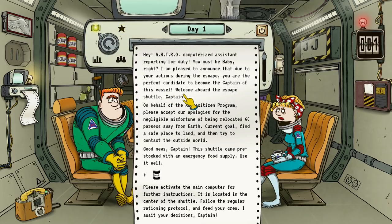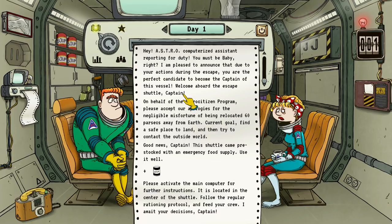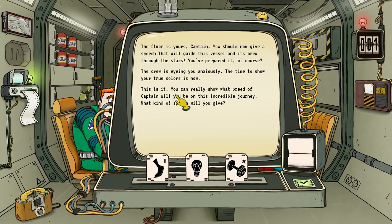Hey, astro computerized assistant reporting for duty — must be Baby, right? I'm pleased to announce that your actions during the escape make you the perfect candidate to welcome aboard as captain of this vessel. On behalf of the astro citizen program, please accept our apologies for the negligible misfortune of being relocated 60 parsecs away from Earth. Current goal: find a safe place to land, try to contact the outside world. Please activate the main computer for further instructions. The floor is yours, captain — give a speech that will guide this vessel and its crew through the stars. The crew is eyeing you anxiously. The time to show your true colors is now — what breed of captain you'll be on this incredible journey.